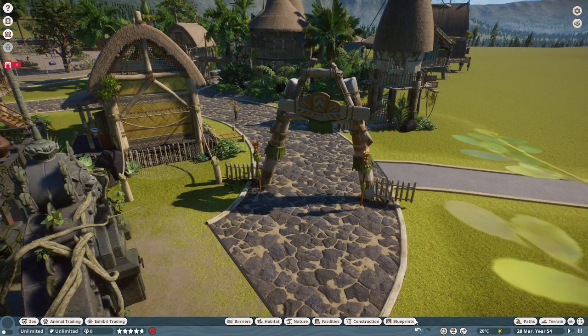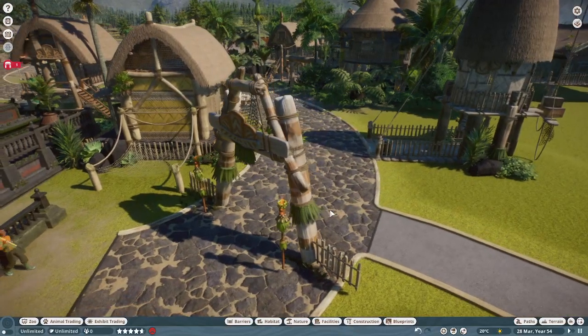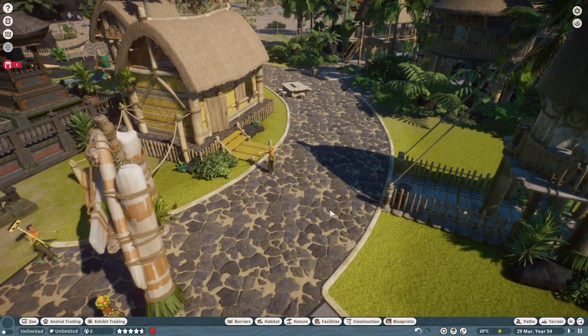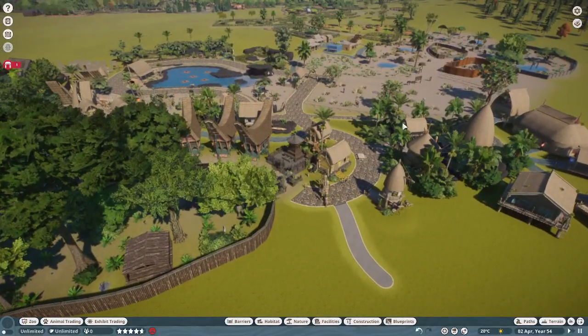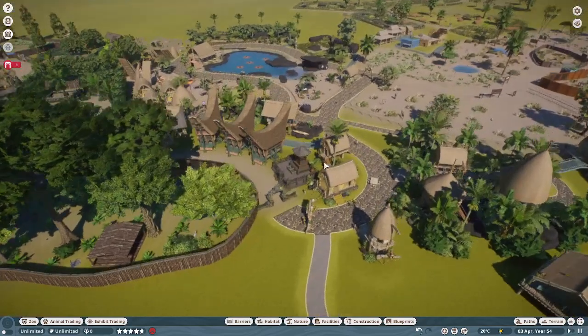Hello everybody and welcome to Planet Zoo in-game for a change. I've been doing a bunch of speculation and a few people have commented wanting to see a bit more actual in-game footage. So I'm back in the incredibly expansive DLC Zoo which has created a great circuit around the whole map, joined here with the Oceania Pack connecting Tropical and Arid.